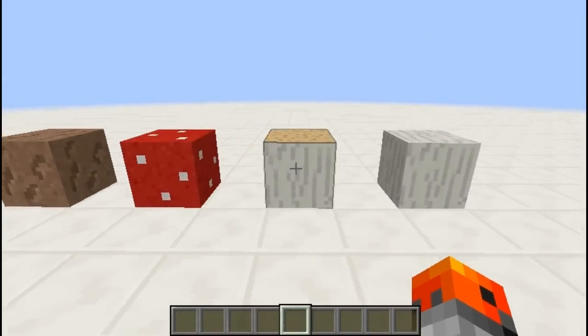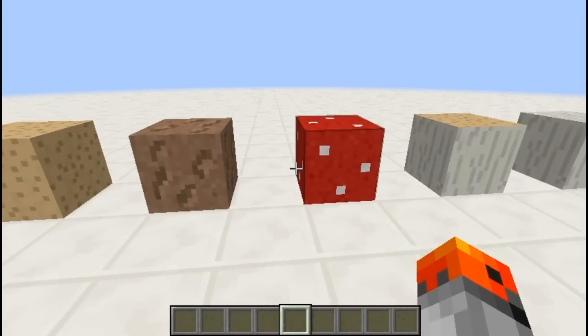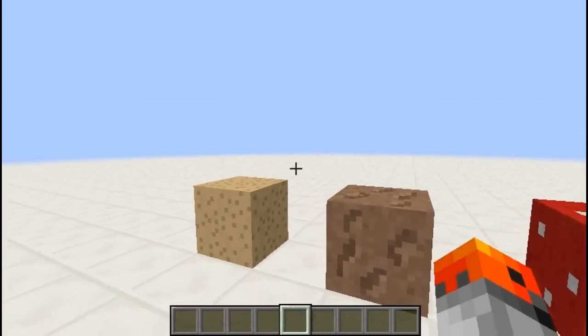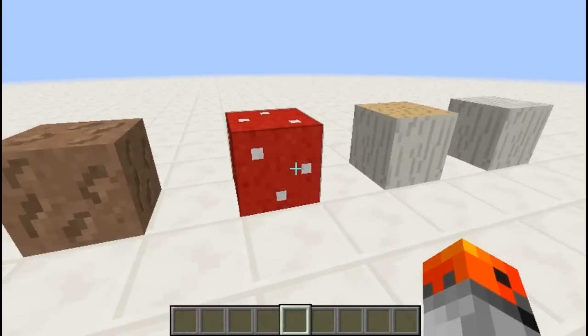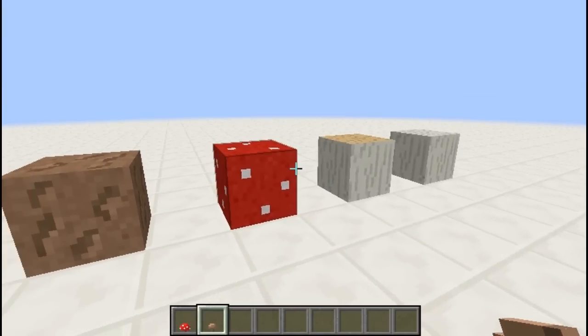At number 7, we have mushroom blocks. If you just experiment a little bit with the data values, you can basically find your own secret blocks. I'll provide the commands for those mushroom blocks in case you want to build with them, and let's move on.